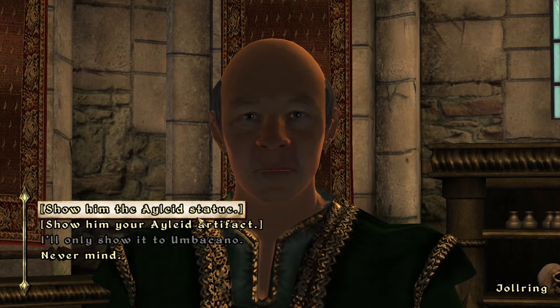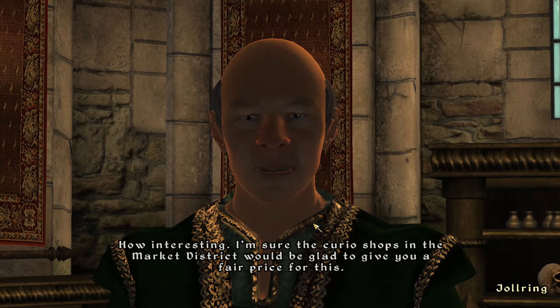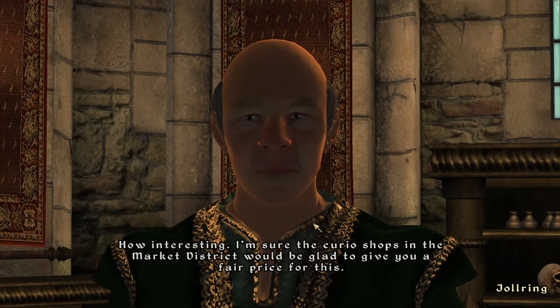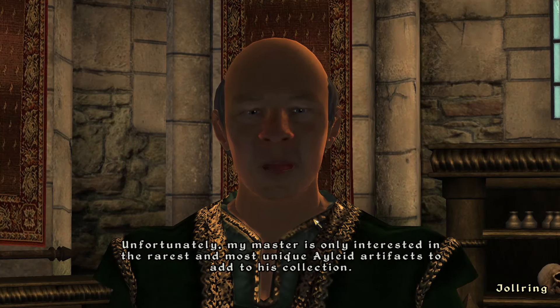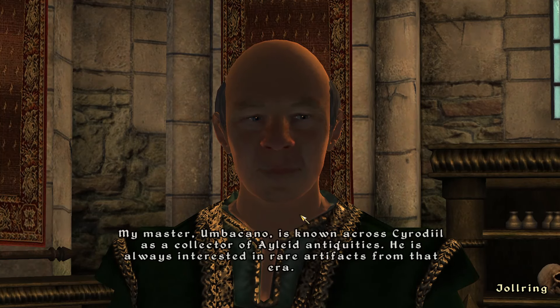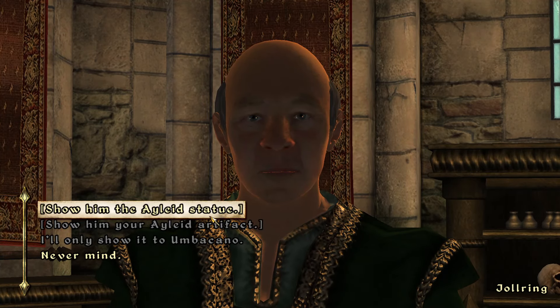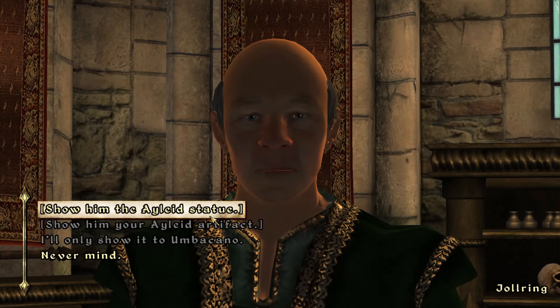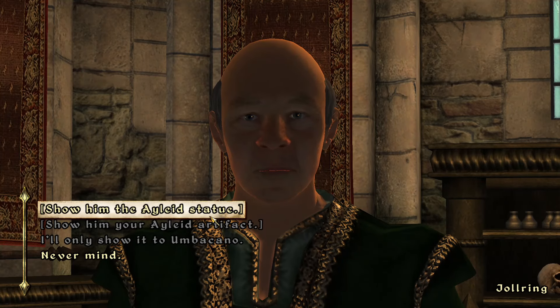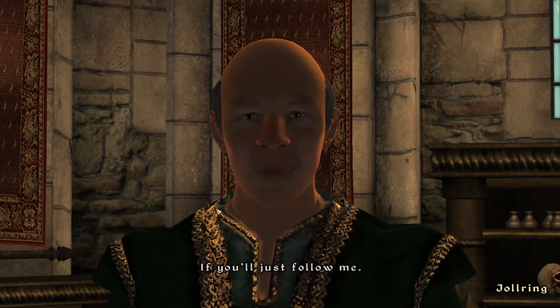Show him your Ayleid artifact. How interesting — I'm sure the curio shops in the market district would be glad to give you a fair price for this. Unfortunately, my master is only interested in the rarest and most unique Ayleid artifacts. Wait — what does that mean? I'm confused — why is that option even there? I'll go to the actual option. I believe my master would be interested in speaking to you right away — if you'll just follow me.